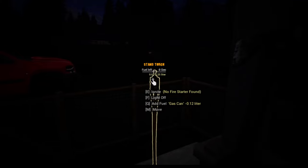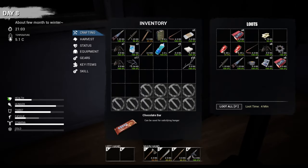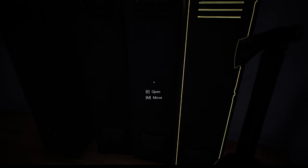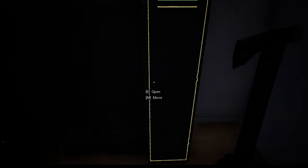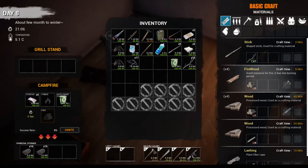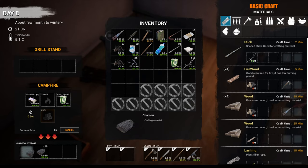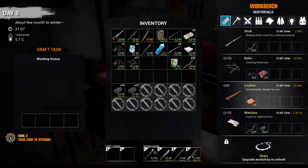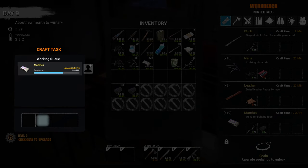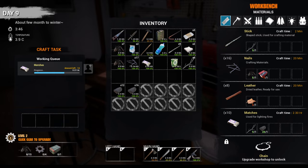We need an igniter and we need fuel. We don't have a fuel can on us right now. Let's find the fuel - there it is, we got that. We need matches for an igniter. Let's grab the charcoal because that's how you make matches - charcoal and sticks. That takes a long time, we're not going to finish all those. Don't need that many matches, so we stop it in the middle.